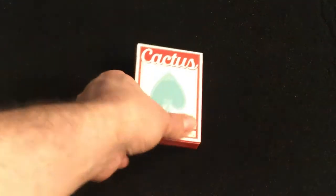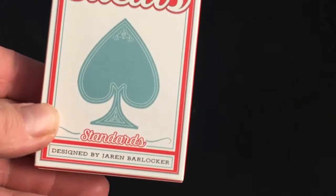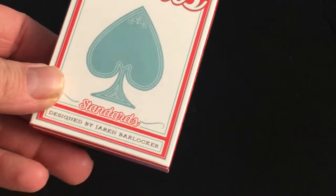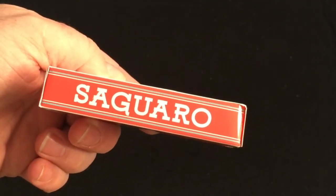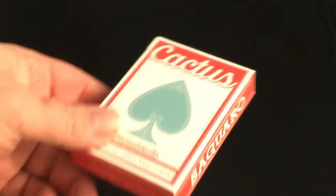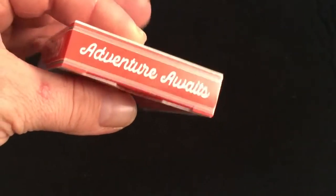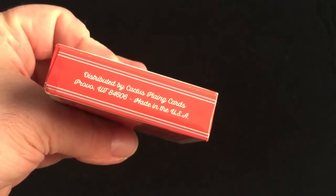It says 'Cactus' on the front with a nice colored pip. Standards designed by Jiren Borlacher — at least I hope that's a J. 'Saguaro' on one side — that is the name of the cactus that they use. 'Sunset Red' on the other. Interesting kind of vintage font. 'Adventure Awaits' on top, and at the bottom it says 'Distribute Cactus Point Cards.'